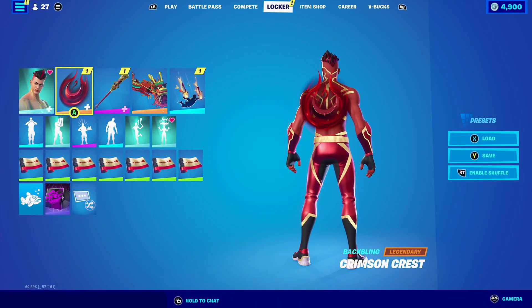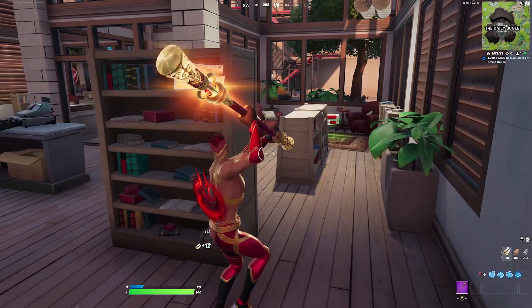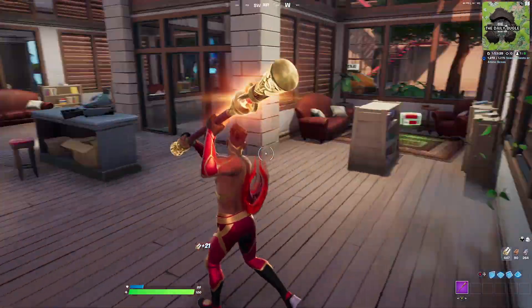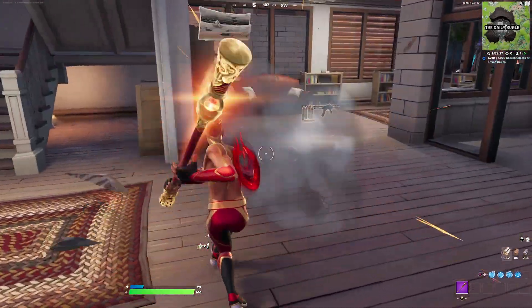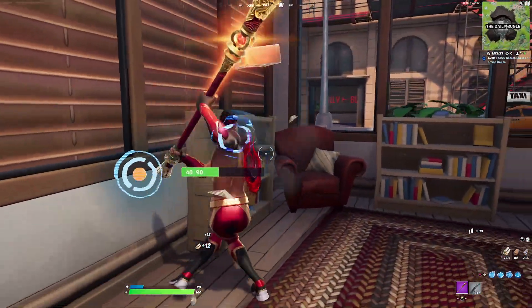Now for the Crimson Crest back bling combos — we're going to be pairing the Crimson Crest with the Griff G. I absolutely love this combination. The Griff G is reactive, so each time you level up or move across the map he turns redder and powers up, and in his final form he looks amazing with this back bling.